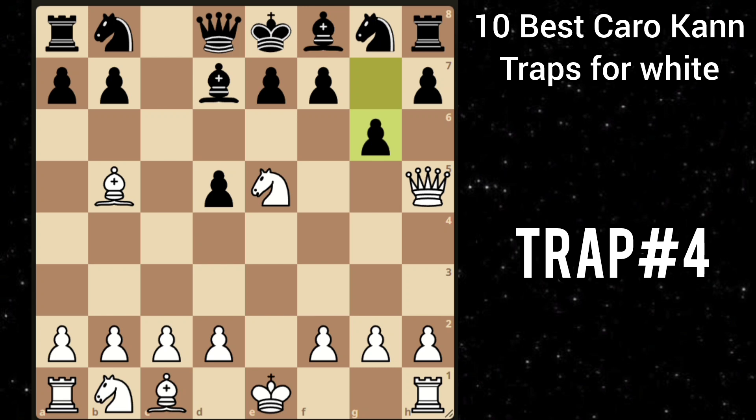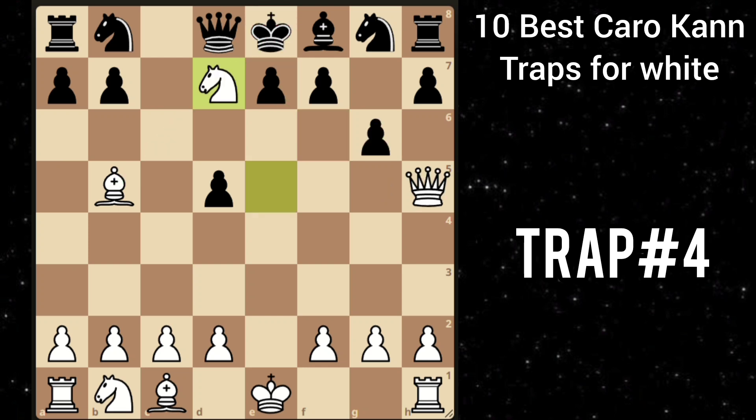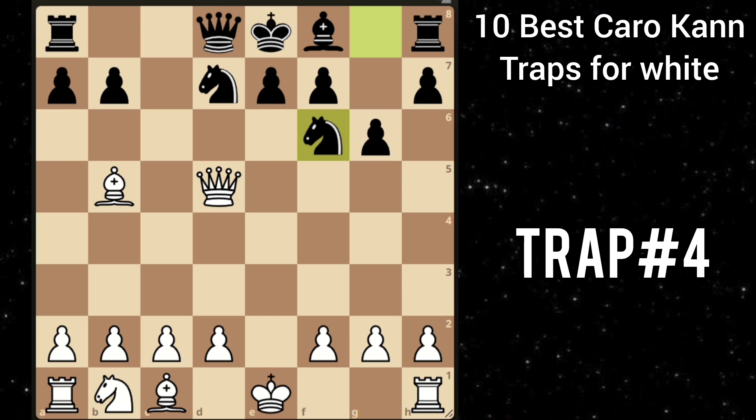Then you play this tricky knight takes d7. If he takes your queen, then comes knight to f6 — double check, checkmate. So he takes your knight. But then you can play queen takes d5, putting pressure on this knight. So he can't do much. He tries knight f6, but then you can take this pawn as well. And you are up two pawns and completely winning.